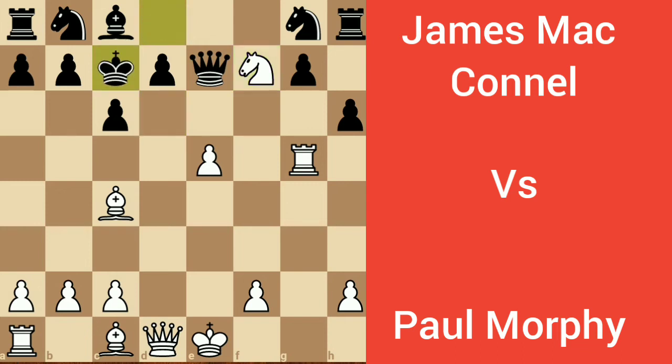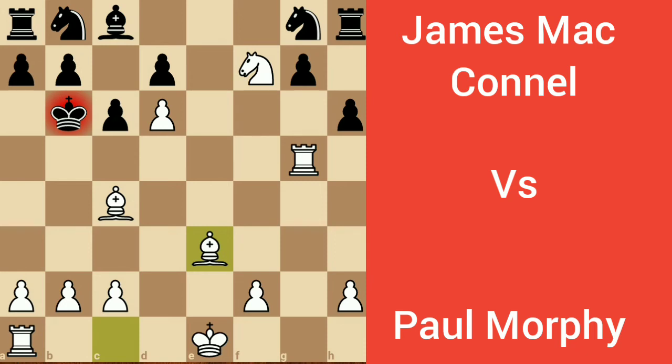King goes to c7, queen to d6, check. One captures d6, and it is again check. King goes to b6, bishop e3, check. c5 by James, bishop captures c5.